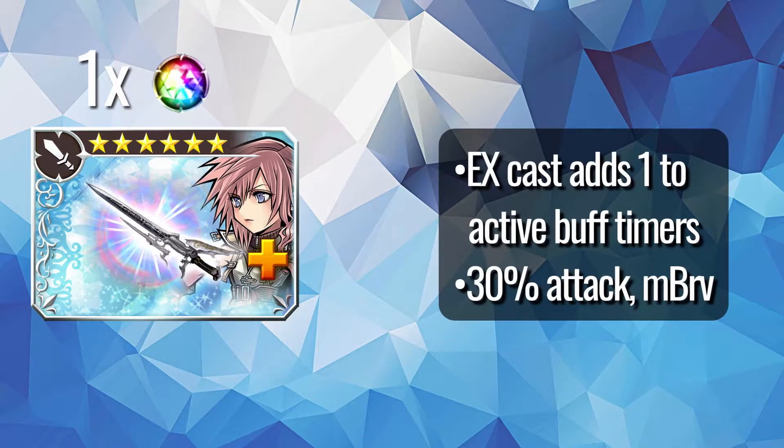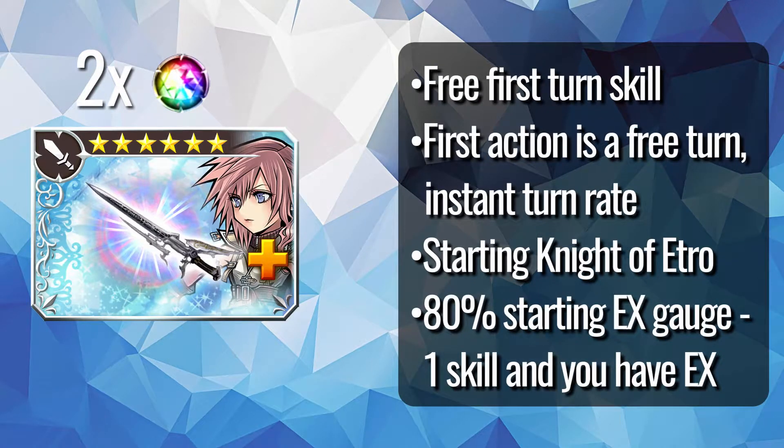One ingot is a stat boost, and also has Lightning preserve the duration of active buff icons when she uses the EX, which is very handy since she gets so many turns. Two ingots gives her starting Knight of Etro — a free no-turn-rate first turn with free skill, skill, and 80% EX gauge — meaning you skill, then you can EX immediately as her opener, basically eliminating Lightning's ramp-up time.